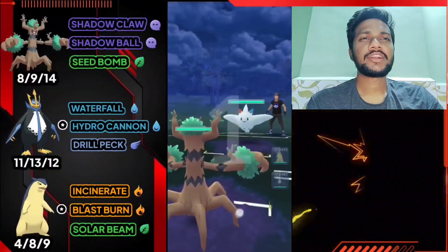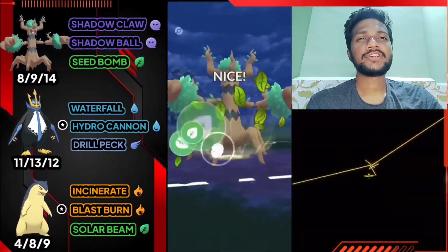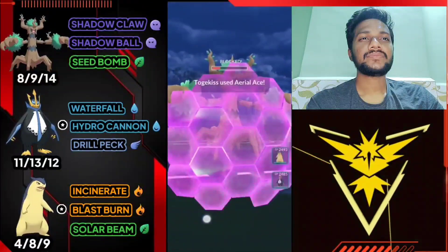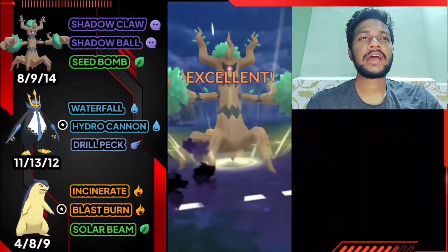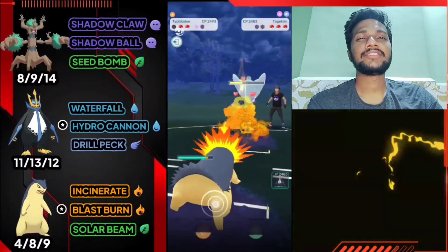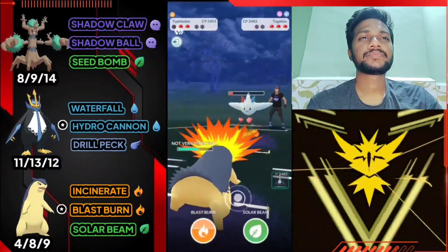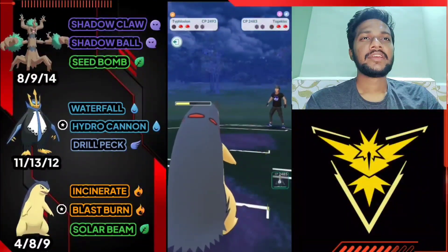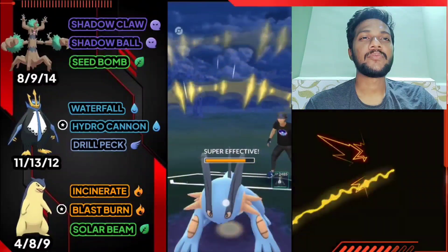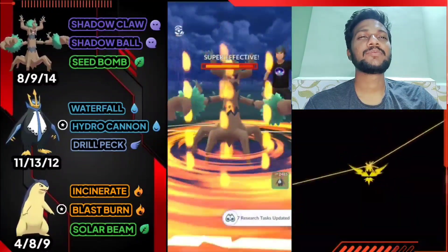Battle two team four - Trevenant versus Togekiss. Average start but Charm does heavy damage - almost 40 percent of health. Back to back Seed Bomb trying to bait down shields, going for Shadow Ball. Using my shield and delivering Shadow Ball. Opponent uses shield so we have the advantage. Bringing out Typhlosion - farm his health with Incinerate with loaded energy for next Pokemon. Using shield and we have Solar Beam and Blast Burn ready. We got Togekiss. Opponent brings Swampert - use Solar Beam and Swampert is gone. Third Pokemon is Trevenant and Blast Burn is one shot. Really easy win with both shields saved.